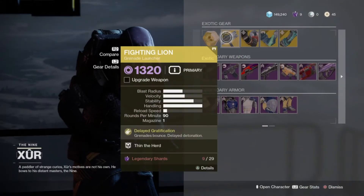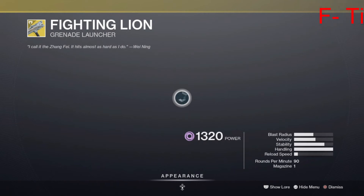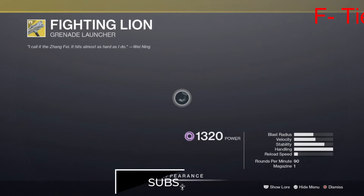For his exotic weapon this week, he has the Fighting Lion Grenade Launcher, which takes primary ammo for some reason, because Bungie thought they would do that. This weapon is very terrible — I'd only suggest just picking this up.